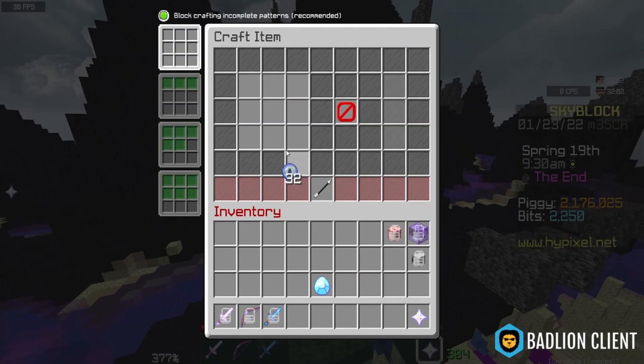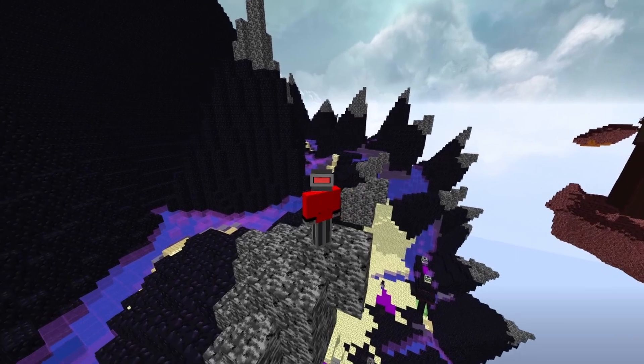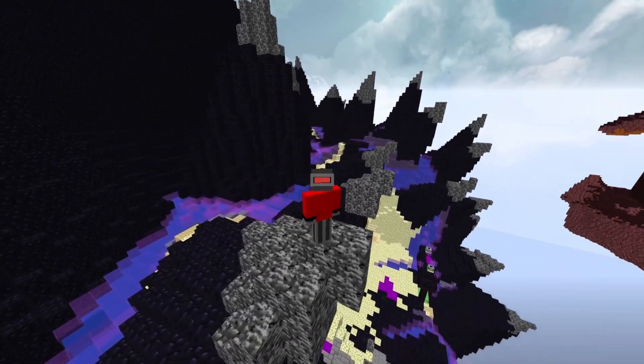To craft it, all you do is place the materials like this, and boom — there you go. To get the materials faster, I recommend putting down an Enderman minion. It definitely speeds up the process.